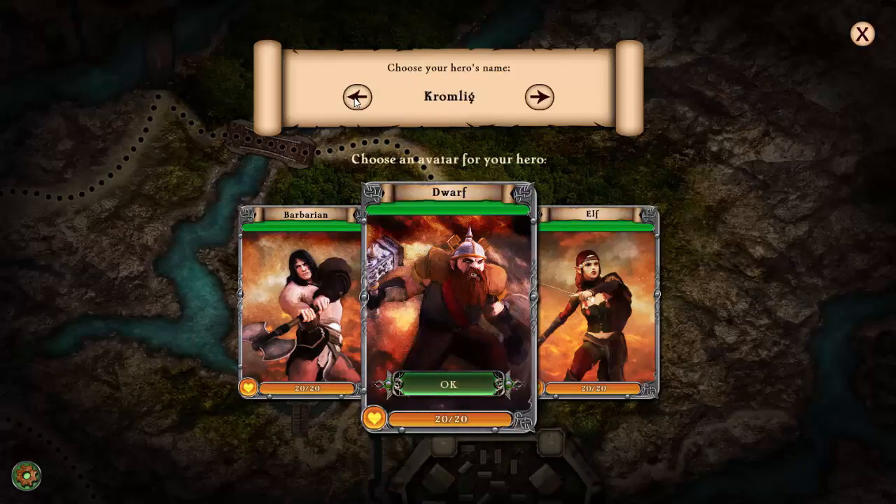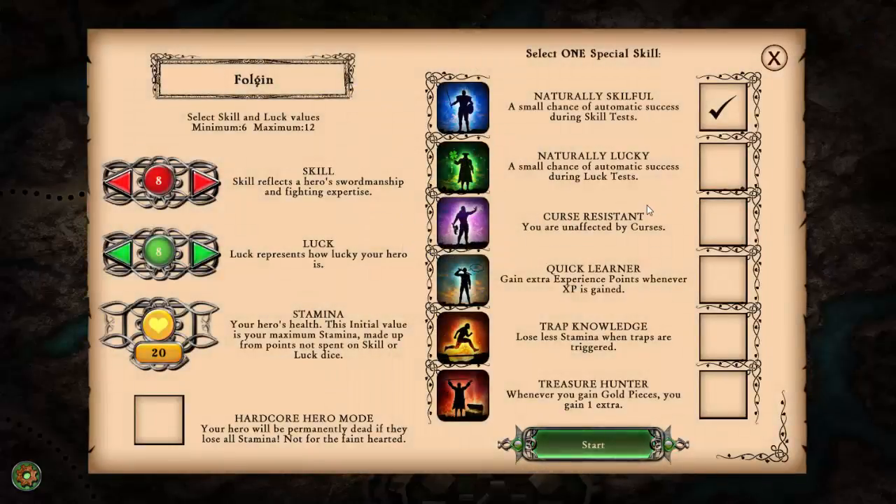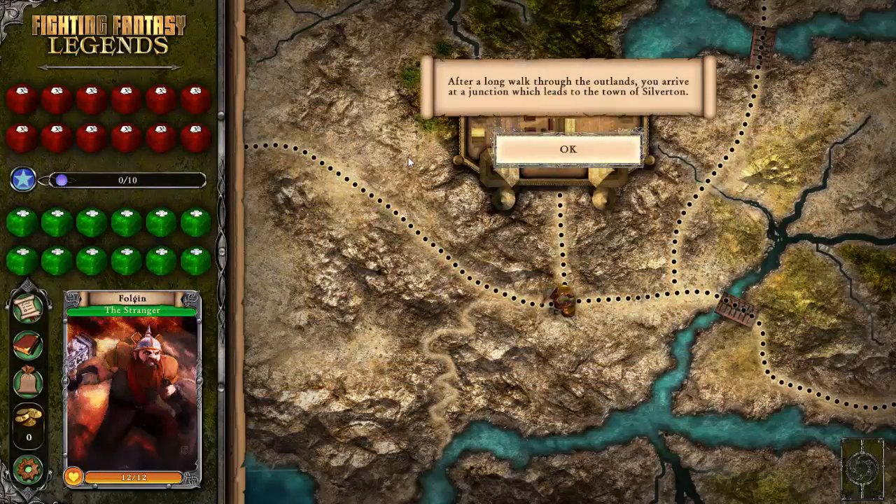That's a good name — Volgen. Volgen's a good name for a dwarf. So let's see. I'd rather have a little more skill and luck, and well, he's a dwarf, so let's make him a treasure hunter. Actually I think if we maximize the skills, yeah, that could actually be really helpful, let's go with that.